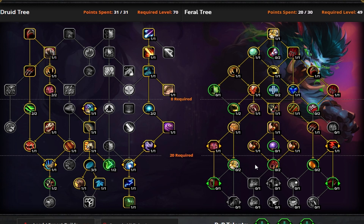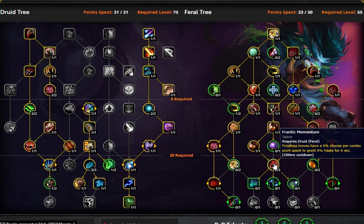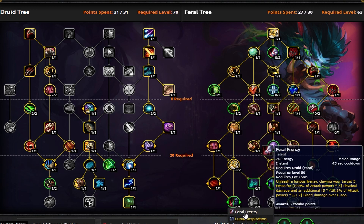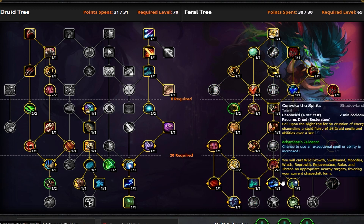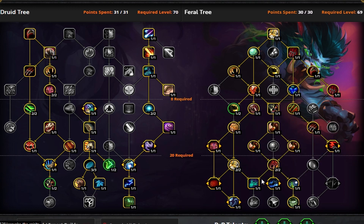In single target, you're going to want Adaptive Swarm, so you'll probably always take Frantic Momentum and then come over to Soul of the Forest — that's how you get that trio. Then go into Carnivorous Instincts, take Lunar Inspiration, and Adaptive Swarm. Adaptive Swarm is obviously very strong single target. Since you're already there with one point to spend, I think Convoke is going to be played decently often, but you could also opt the opposite way with a build that goes Cat's Curiosity and Soul of the Forest side, getting to Adaptive Swarm on the side.